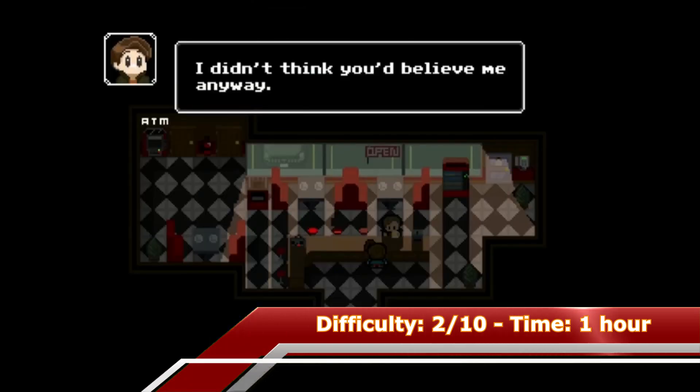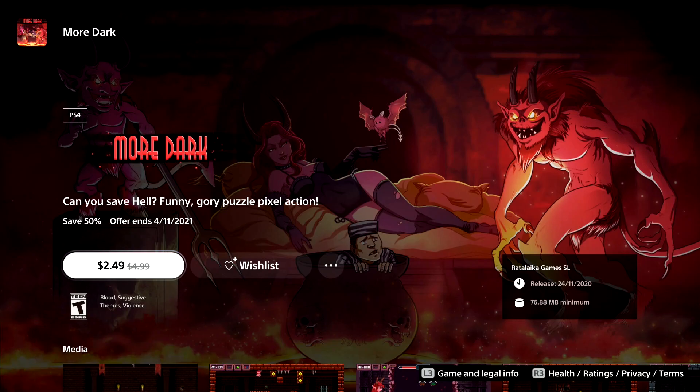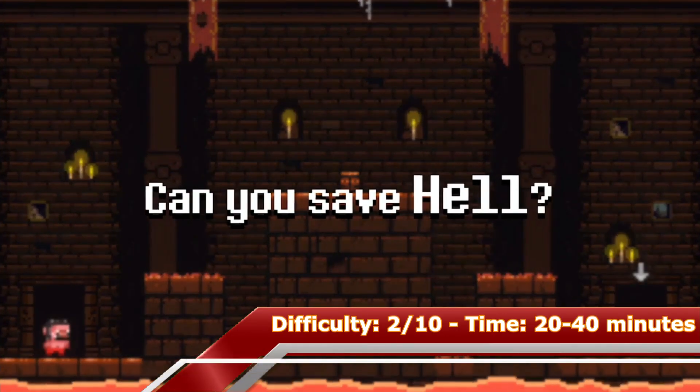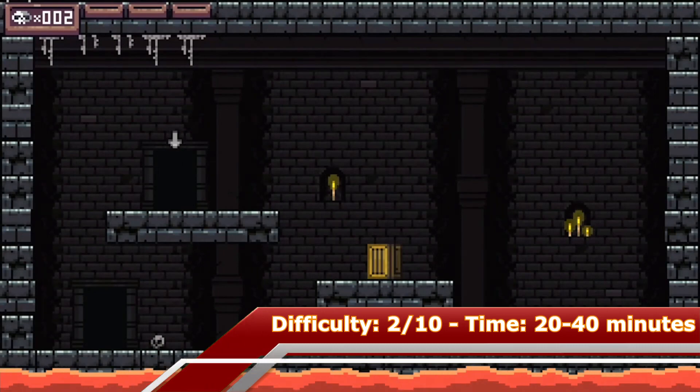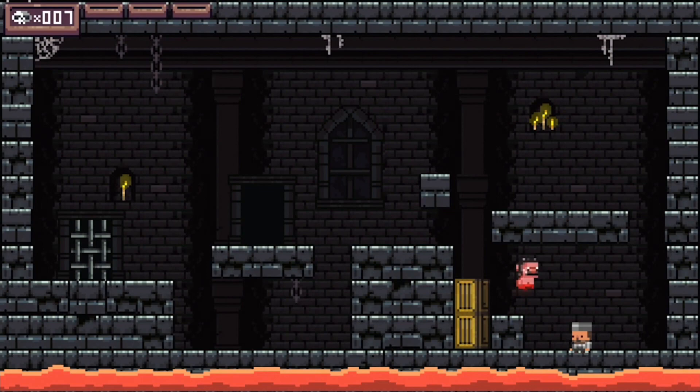The next game is a puzzle platformer called More Dark. There are 60 levels but fortunately you only need to complete 30 of them. The game is pretty straightforward and nothing is missable. With a guide it can be done within 20 minutes; without the guide you should be able to get the platinum within 45 minutes.